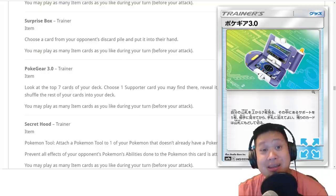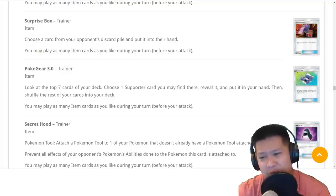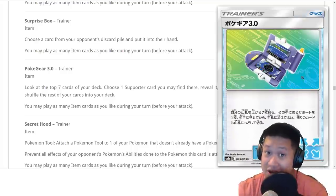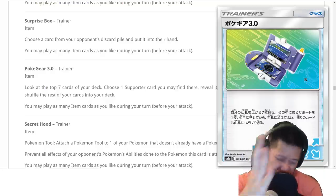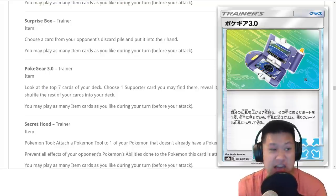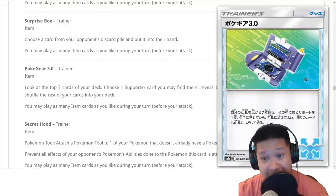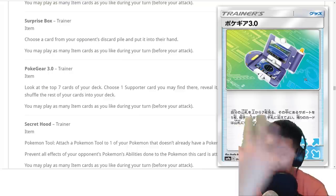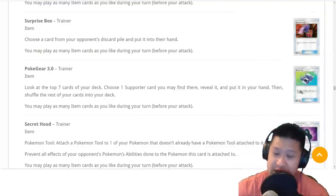Pokegear lets you look at the next seven cards, choose a supporter like a draw supporter or Guzma, and lets you play it. What's the difference between playing this and a normal supporter? Well, you're likely going to be able to play a draw supporter, but you might be able to look and choose between a Guzma or Cynthia. So instead of loading with like seven supporters, you can squeeze some of these in. It might make things transition smoother. After your four Cynthias and four Lillie's, maybe you might want to use one or two of these. We'll see.